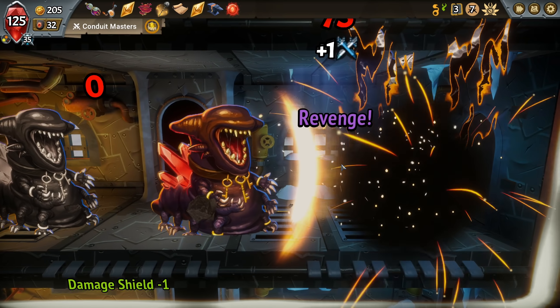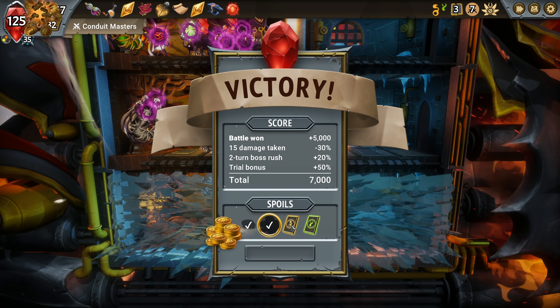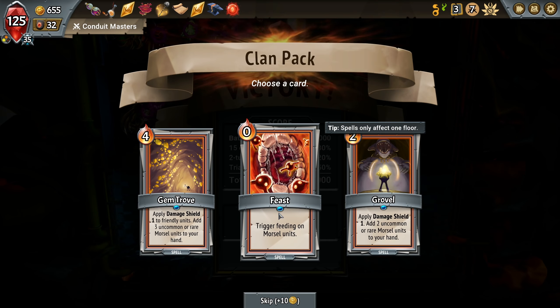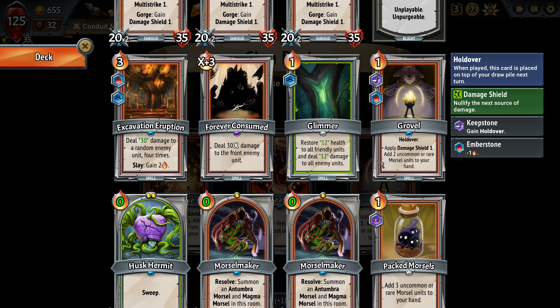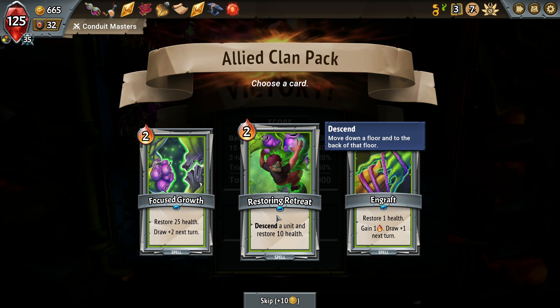Just let them not do any damage at all. Damage shield to one friendly unit. Add three uncommon for four. Trigger feeding on morsel units. Or grovel again. Is this the one that we have hold over? Yeah, you know what, I think I'm just gonna keep the current thing that we have. I'll take another descend. And going into the last thing, we want to spend everything that we can. So I don't want to vortex. I will go pyre health.